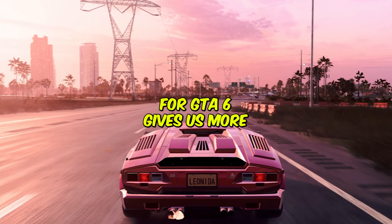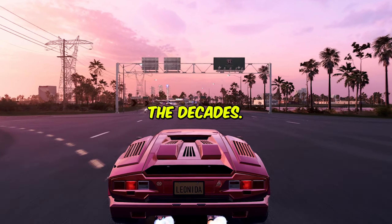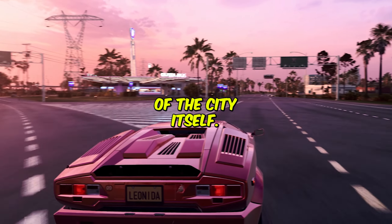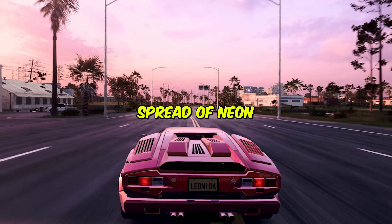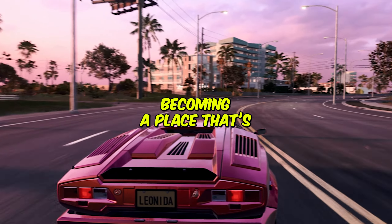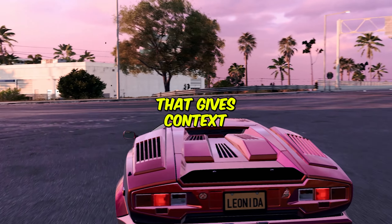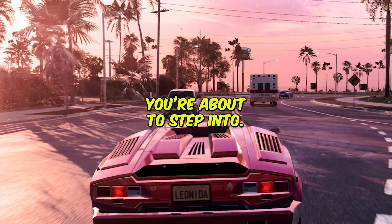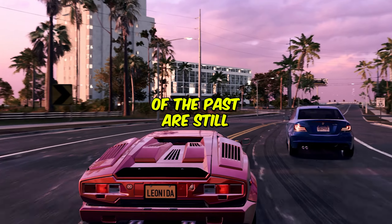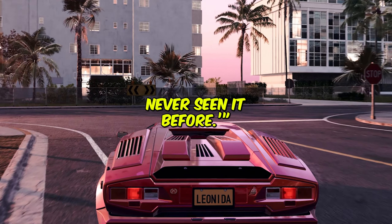The second trailer for GTA 6 gives us more than just a glimpse of what's to come. It shows us how YCT has transformed over the decades. This is not just about better graphics, it's about telling a story through the evolution of the city itself. From the rise of skyscrapers to the spread of neon lights, Rockstar is showing us how YCT has grown and adapted, becoming a place that is both familiar and new. This timelapse is more than just eye candy, it's a narrative device that gives context to the world you are about to step into. It's a visual representation of how time has passed, how the city has evolved, and how the events of the past are still echoing in the present.